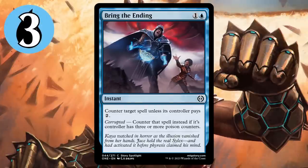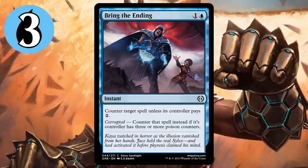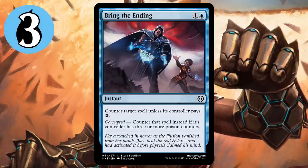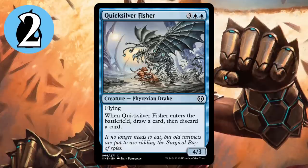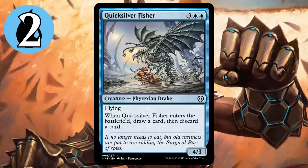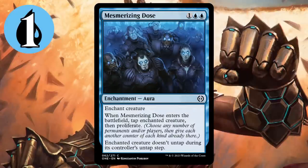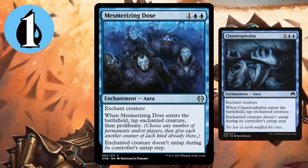Moving on to blue, Bring the Ending is a solid pickup because this format has a lot of early aggression focused on getting early poison through, and a cheap counterspell is a good way to curb that aggression. At number two, Quicksilver Fisher boasts impressive stats for a flyer, as well as a useful Enters the Battlefield effect. But the number one spot goes to Mesmerizing Dose — Claustrophobia is a good card, and Proliferate is useful in every blue deck, so you can't have too many of these.